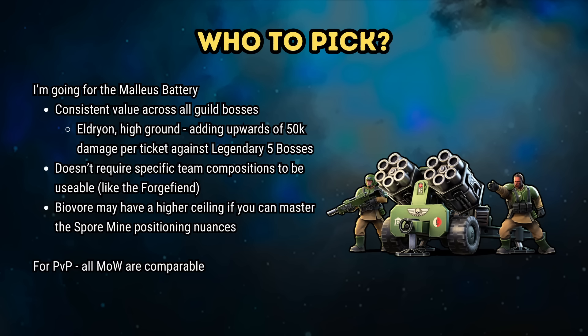In summary, from a guild raid focus point of view, the Malleus comes out trumps overall. It gives consistent damage against all bosses and is the safest, most universally reliable choice. There is potentially some value for the Biovore, but the damage is less reliable than the math suggests simply because raid bosses use area of effect attacks often and overkill the Spore Mines. Personally, I'm going to be picking the Malleus Battery for my first incursion, and hopefully this video explains why.